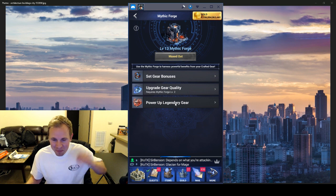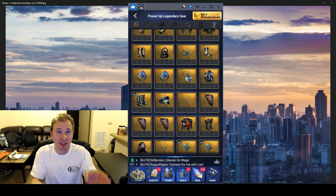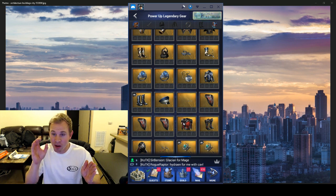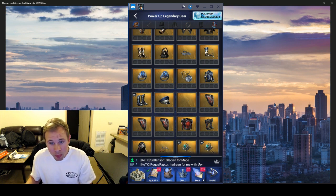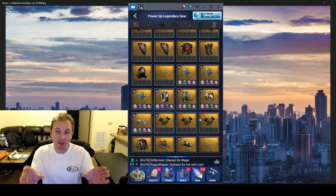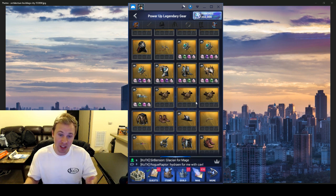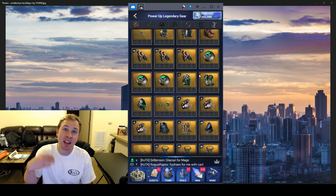So what gear to power up? There are two different styles of trap accounts: the attack offensive capture-the-hero trap account, and the real defensive long-run I'm-trying-to-get-victories-on-battle-reports account. Which direction you're going will kind of shift what gear you're going to want to power up. Of course you can do a mix of the two — a good balanced account — and that's probably what most people should do.